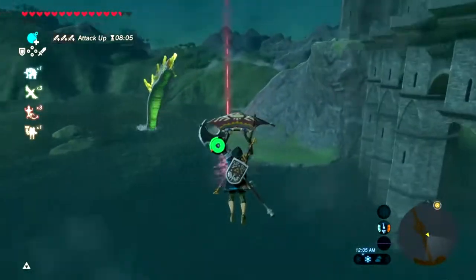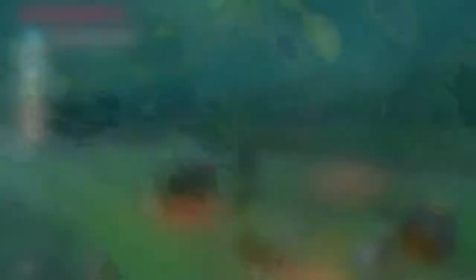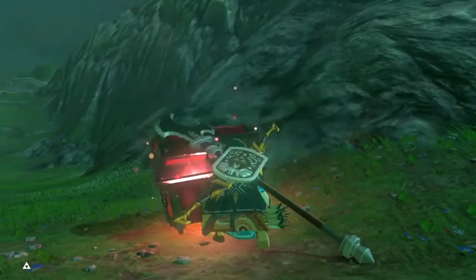From what I've experienced, these red stars drop quite quickly, so it's not like they'll be hanging out forever like when you go farming for star fragments. They basically come right away, and they look like this — it's like it's on fire, blazing red hot. Let's open this one up, and the first piece we get is the salvager headwear.